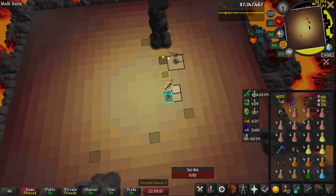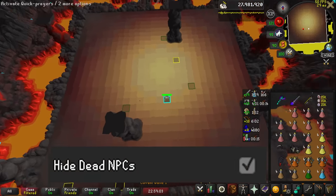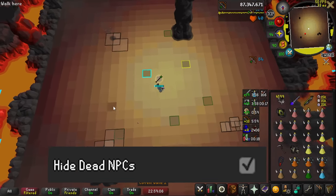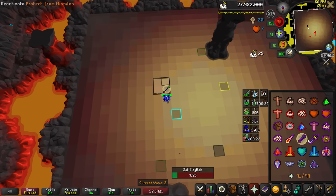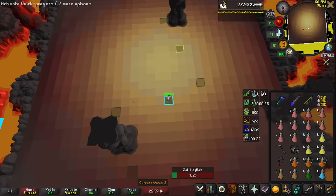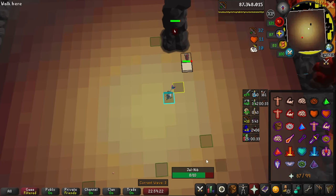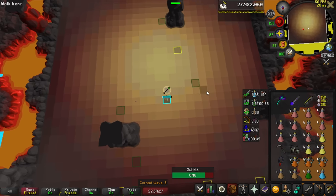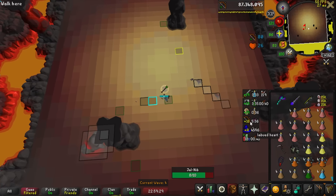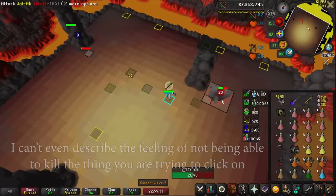Let's talk about what Runelite added. Entity Hider Extended is what the cheat plugin was called. This is now a setting under Entity Hider — a tick box that just says hide dead NPCs. This was the low RAM meme every Inferno speedrunner was talking about. This simply causes NPCs to instantly disappear upon killing them. This was practically necessary for anybody speedrunning Inferno or Gauntlet, as when an NPC dies it would put the click box at the top of the menu and eat your clicks.